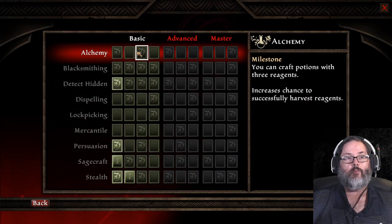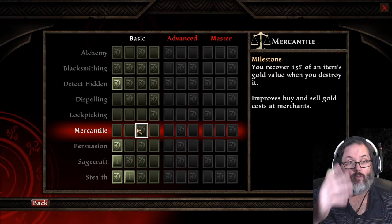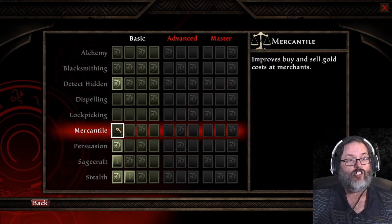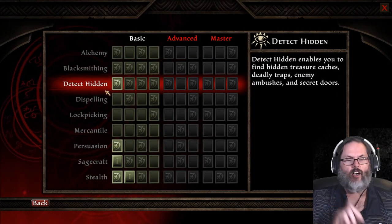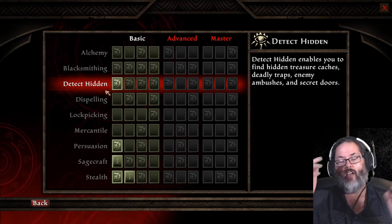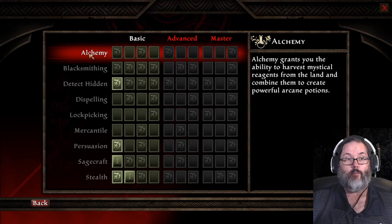Honestly, Alchemy you don't need. Mercantile you don't need. I've read posts where people end up with over 2 million gold just on regular gameplay — more gold than you'll ever be able to spend, so you don't need more just sitting around. And with Detect Hidden, all the chests and hidden treasures you find mean you'll probably have more potions than you need anyway, so you really don't need to make any more. It's a little unbalanced at the end of the day.